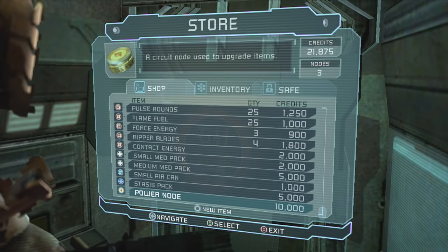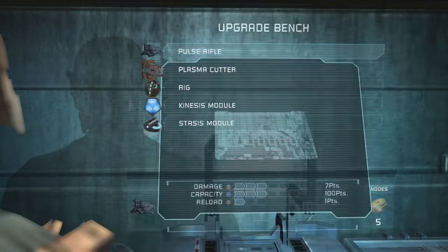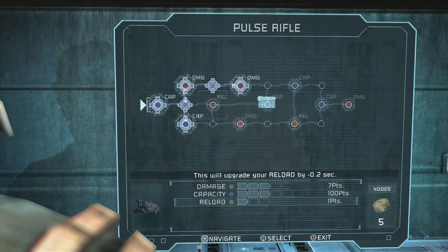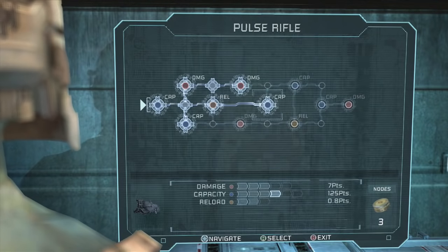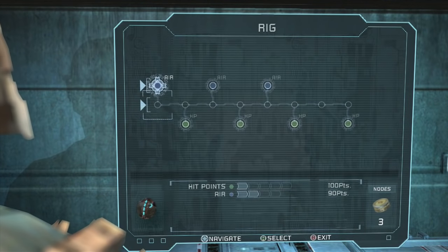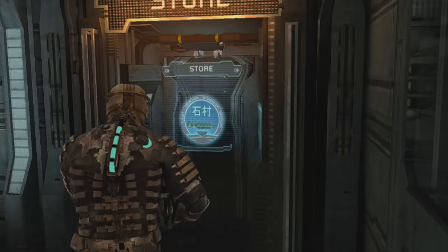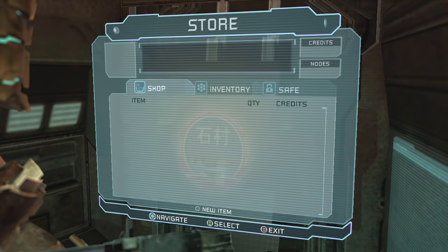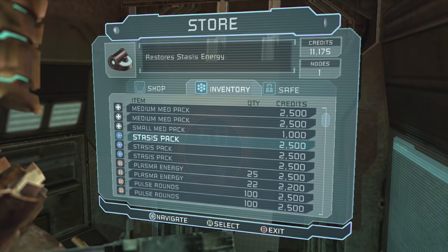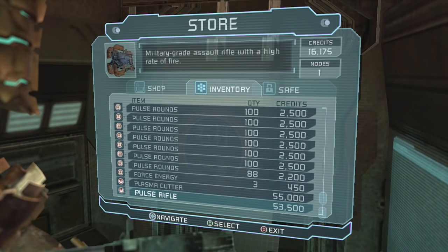If you can buy power nodes with credits, why even have power nodes? Why not just buy upgrades with credits and cut out the faffing? Credits are just another over-abundant resource where there's no tension from having to buy things because money is so easy to come by. It's a shame because a currency system could have been implemented really well — if supplies had been rationed properly, you could have had a situation at the start of every chapter where you'd be deciding whether to buy ammo, health, or a new weapon schematic. That could have evoked the same unease as the old Resident Evil games while being more accessible for a modern casual audience.